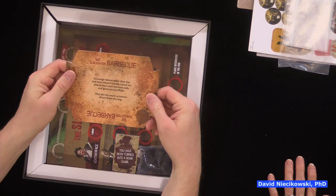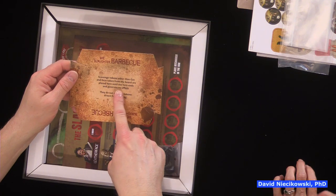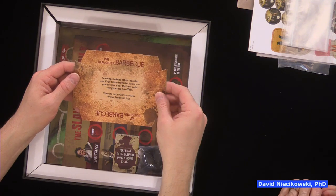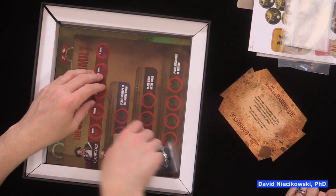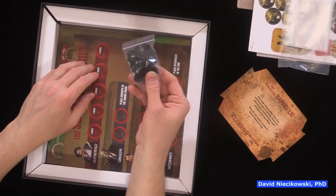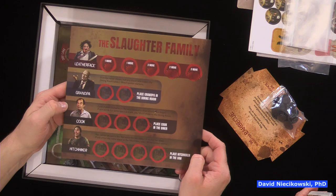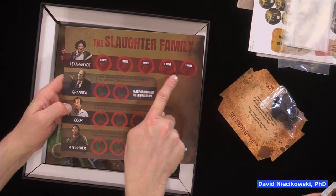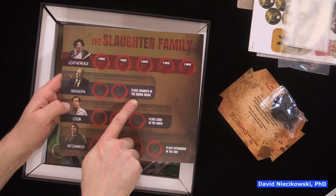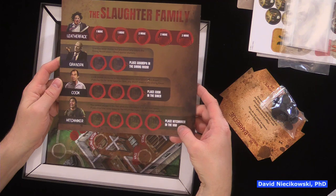Here's the barbecue tray — scavenged tokens other than gas and keys are placed here until the turn ends and generate no effect. They don't count as tokens drawn from the bag. There's also the slaughter family board with movement values: one move, one move, three moves, two moves, three moves. Grandpa goes in the dining room, Cook in the diner, Hitchhiker at the van.